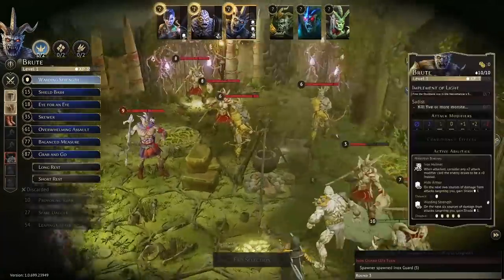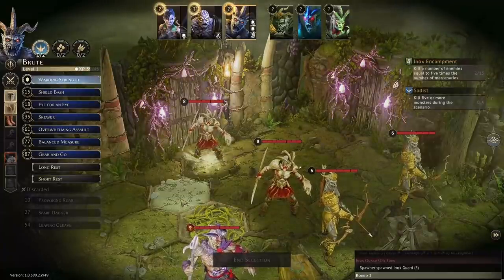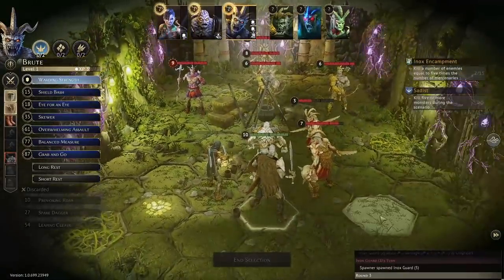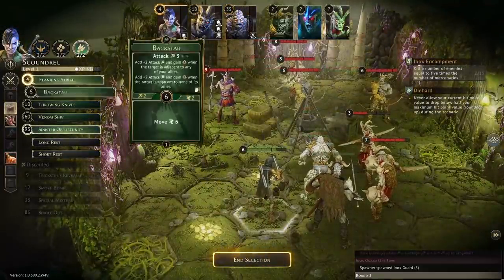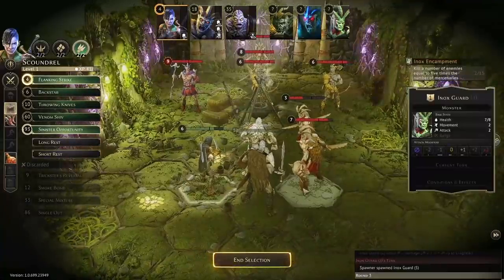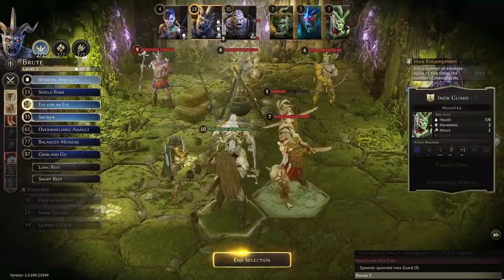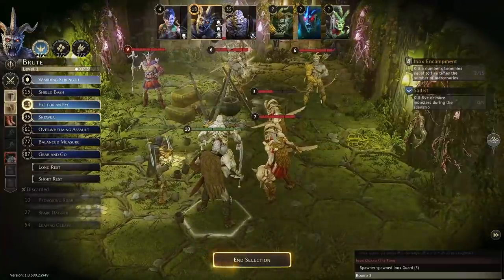Round three. It looks like one guard is going to be pouring out of here basically forever — that's fine. I don't see any more spawn points so I don't want to get flanked if I move out here. Round three: Ate is up first going super early with Flanking Strike and Sinister Opportunity for movement, probably attacking this one here and hoping to kill it quickly.